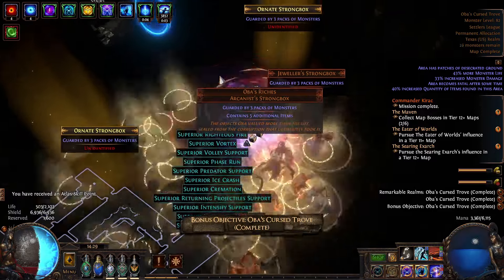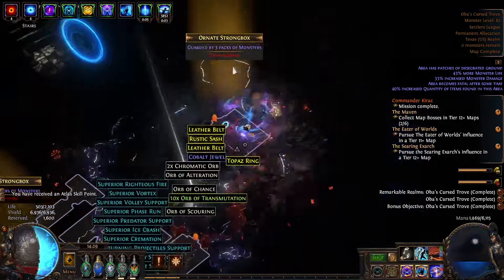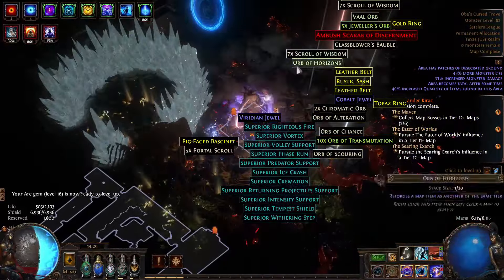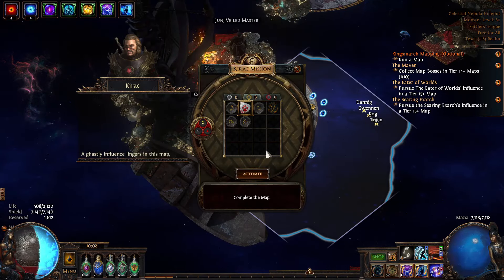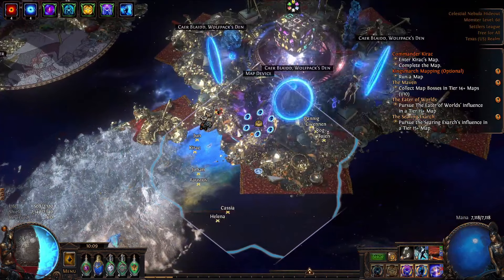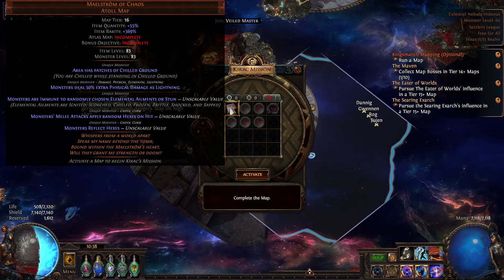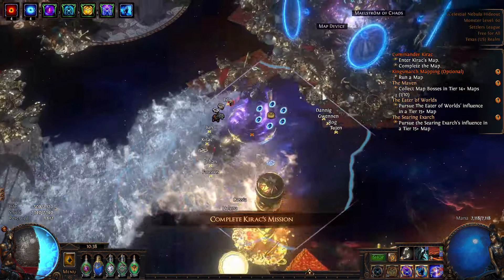Oba's Cursed Trove — oh my God, very nice! Looks like we have another Kierak mission for Kierblade. That one we have not completed yet, so this will be another one of the unique maps down for Remarkable Realms. Looks like Kierak has given us Maelstrom of Chaos — this one's incomplete. We can run this one now for the Remarkable Realms.